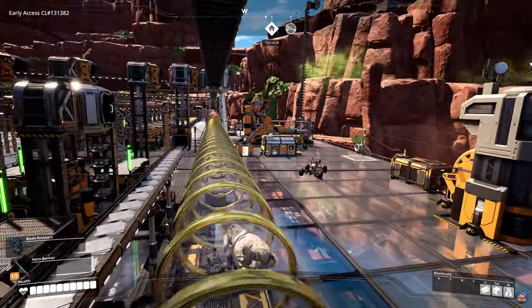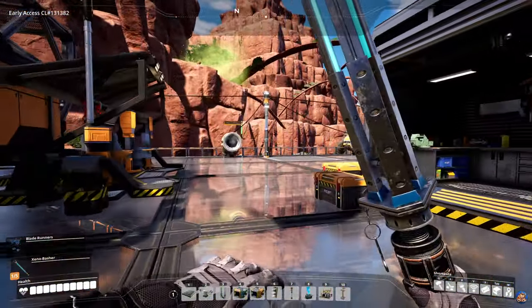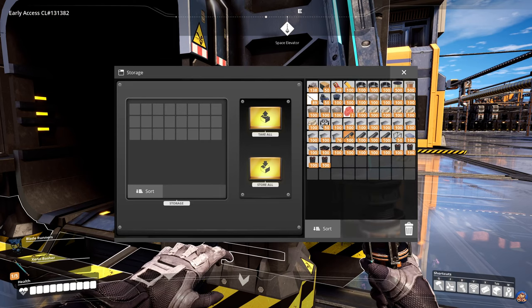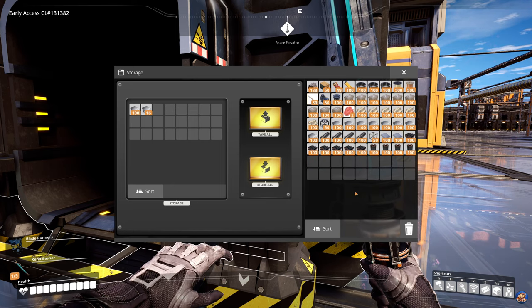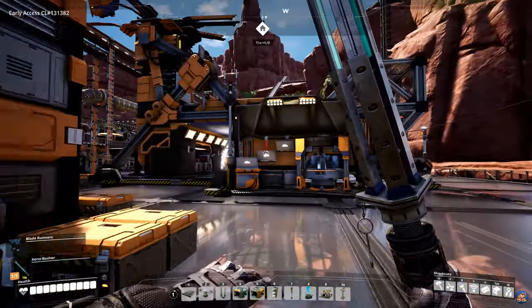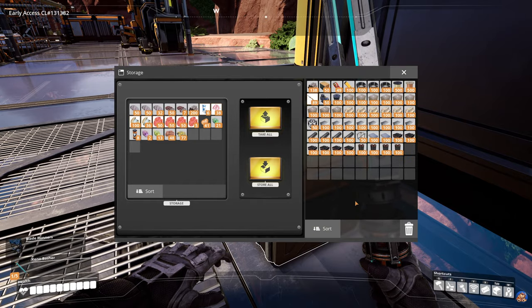I could use a couple more steel beams as well. Six should do, and let's replace that stack of 40 with a stack of 100, and likewise with the iron rods. We can dump some of those iron plates into the sink. I have a temporary sink here. I need to do something about the hub area because I don't want the hub to be here - I'd rather have a dedicated area for these buildings.